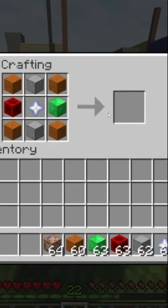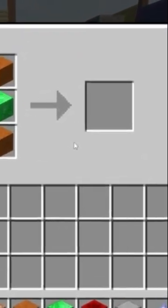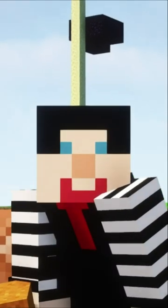And by doing that, you can get nothing — because you cannot craft a command block. You can only get it in creative mode.